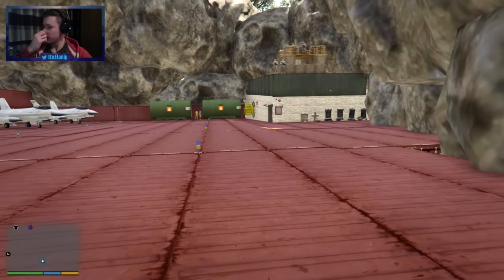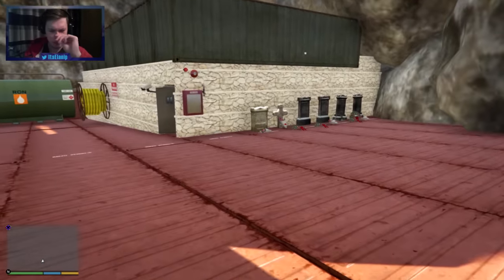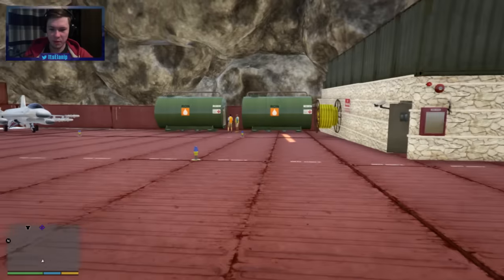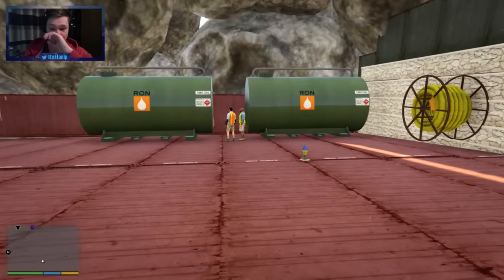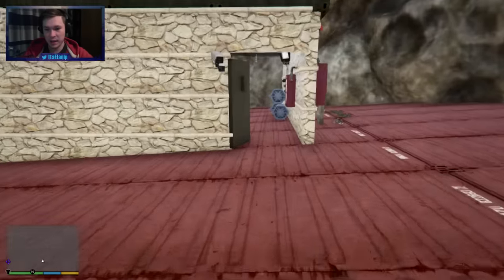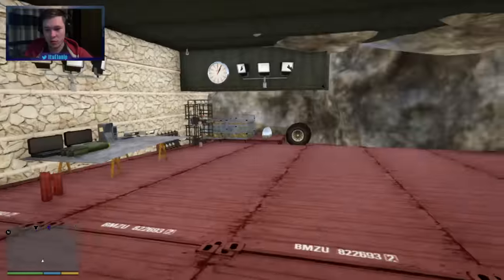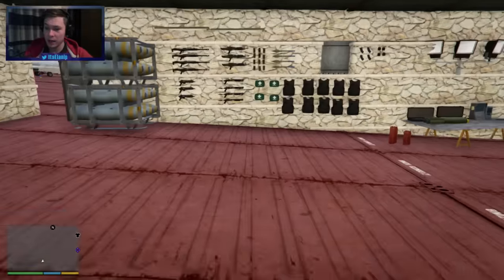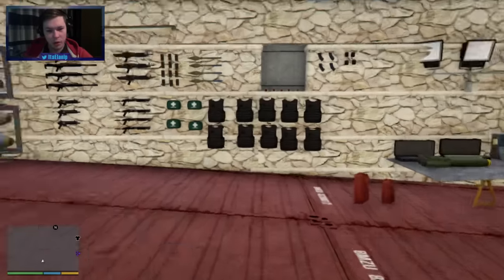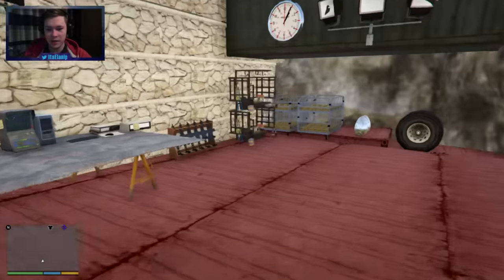There's some more tombstones over here — more memorial type things, which is quite a cool touch. We've got fuel there for the planes, makes sense. Let's have a look what's in here. This looks like a central kind of hub area. There's some big guns here. I like that, that's quite cool on the walls. This is like an armory — this is an armory.